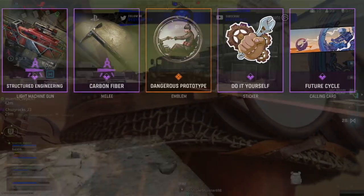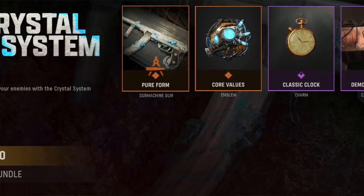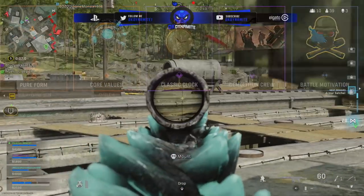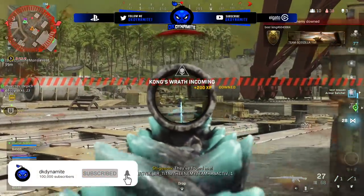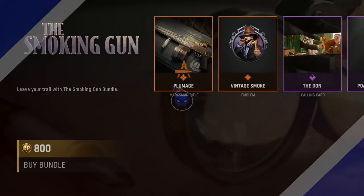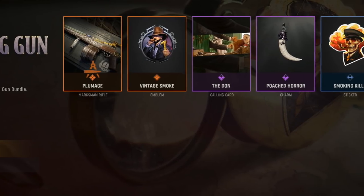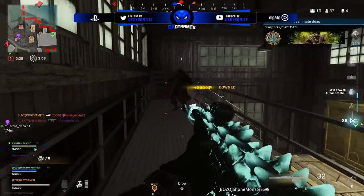Coming towards the end, we have the Crystal System Pack for 800 CoD Points — really liking the theme, the light blue blending with white on the SMG blueprint looks pretty cool. There are only five items: an emblem, charm, calling card, and sticker. Last but not least, A Smoking Gun for 800 CoD Points, featuring one weapon blueprint — a marksman rifle — as well as an emblem, calling card, charm, and sticker. That is about it — this has been DK Dynamite, leave your thoughts down below in the comment section.